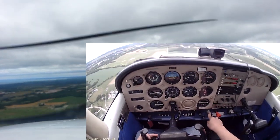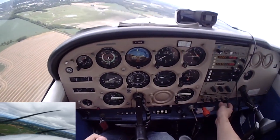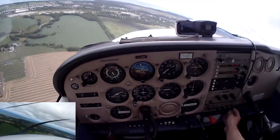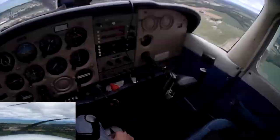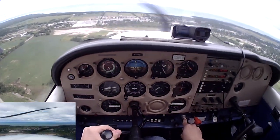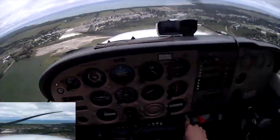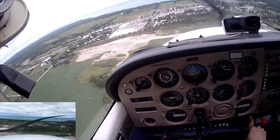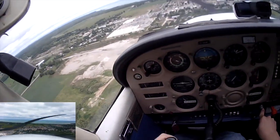We'll start our base turn now. Prodogan traffic, Big Uniform Romeo turning left base 2-4 Prodogan full stop. Make sure not to put the flaps down too early, because if we do we'll have to add more power — we've got quite the headwind on base. Okay, we're good for 20 degrees now. I'm gonna do an approach at about 70, just because we're quite gusty right now — I don't want to deal with the prospect of stalling, so that's what we'll do.